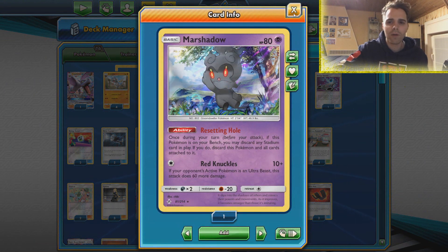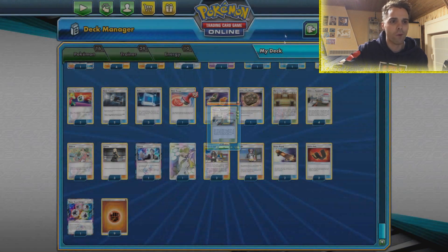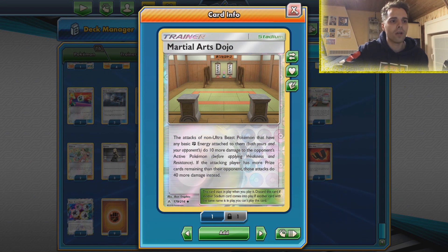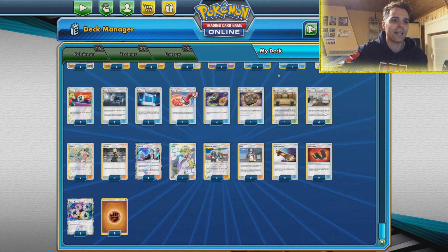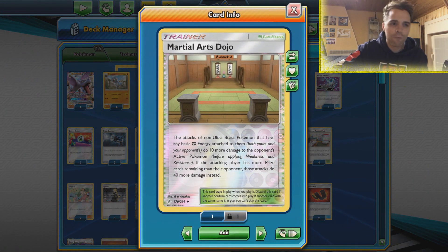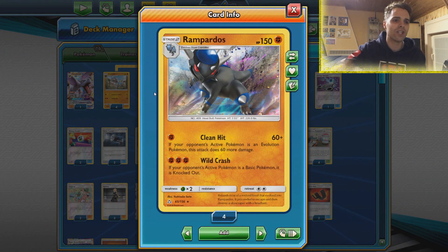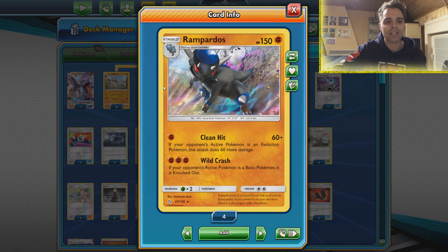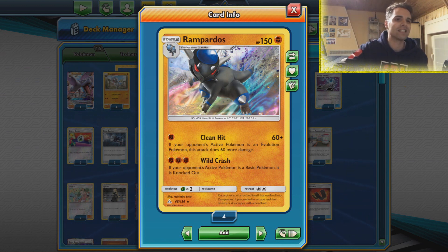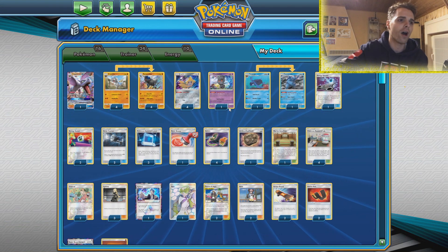We have Marshadow so we can get rid of Chaotic Swell — if we can get rid of that we can smack down Pokemon Research Lab once more. We have Martial Arts Dojo, which gets us extra damage output with our Fighting-type Pokemon. If we get a Fighting Energy attached we can dish out more damage, and if we're behind in prize cards we can smack an additional 40 damage. So Rampardos can smack a huge amount of damage for just a single energy — 40 extra damage, 100 if behind, and 160 on evolution Pokemon.